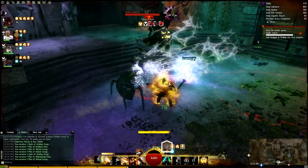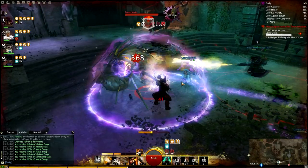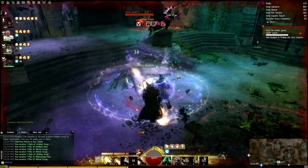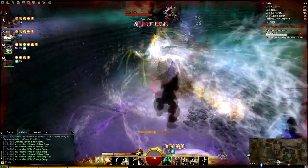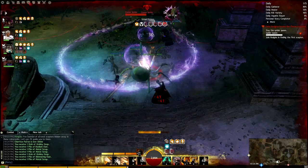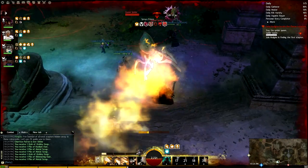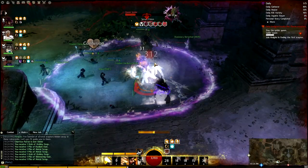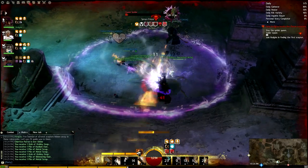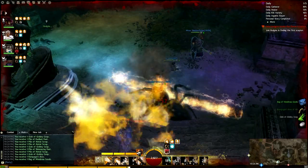We're going to start off by going over all of the things that are consistent between all three Explorable Modes — the encounters you will do in all three Explorable Mode paths. The first is the Queen Spider, and you will notice first that you cannot skip this boss any longer, and it is a much harder fight overall. The poison patches are much more deadly, and she has a new frontal cone immobilize, so you can get stuck in place. If you get stuck in a poison patch, it's really bad. It still behooves you to kill the little spiders before engaging the boss, take out as many gargoyle traps on the walls as you can, and make sure you have a lot of condition removal.